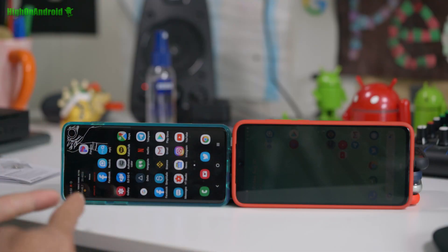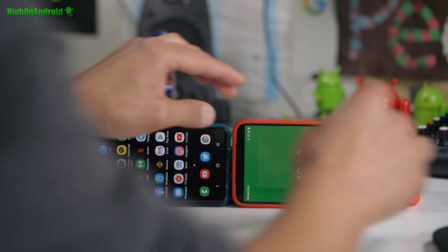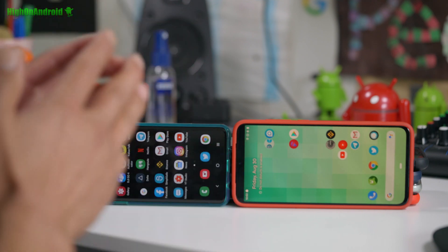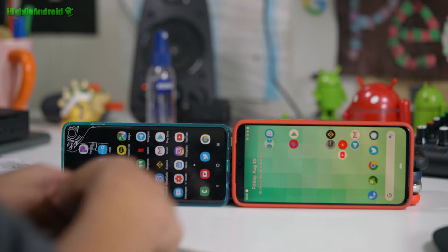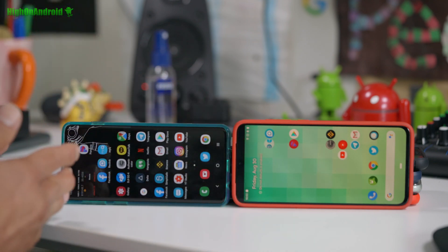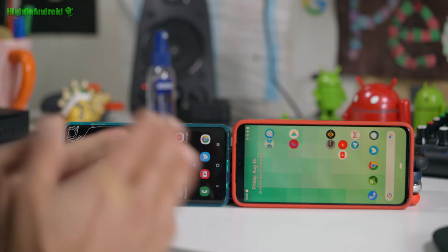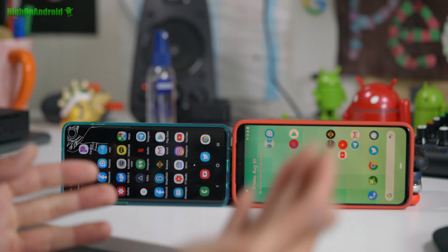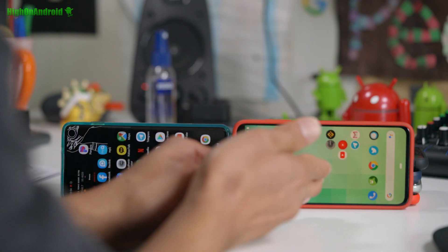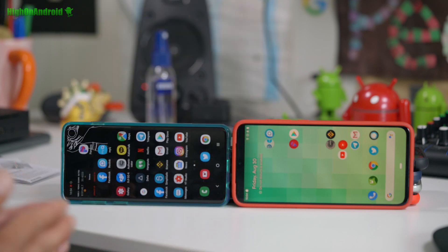I've got the Galaxy S10 here on stock firmware, just like when you get it from the store. And I've got the Xiaomi Mi 9, which is a rooted phone running a custom ROM called Havoc ROM along with a custom kernel called Mod Kernel. The GPU has been overclocked from the stock 600MHz to 800MHz, and the file system has been switched from ext4 to F2FS — the same file system used on the Galaxy Note 10 — which gives much better performance, especially with memory when loading big games. So this is the world's fastest smartphone.